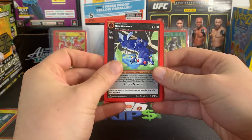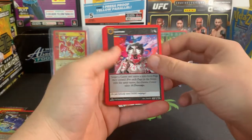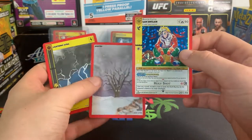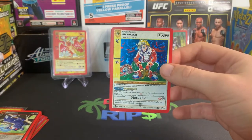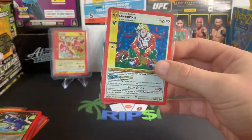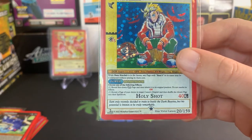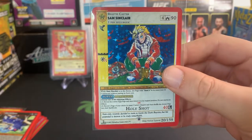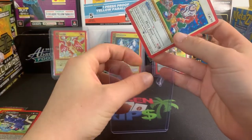A Chibi Mothman. I don't know if the non-hollow Mothmans are worth anything. Silver Cat, Gluttony, Morpheus, Power Up. Sam Sinclair! Okay, I know this is worth something. From my very minimal research of MetaZoo, I have seen that this is one of the hardest cards to come by — this is like the main character of MetaZoo. It says, 'Sam only recently decided to train to battle the Dark Beasties, but his potential is known to be truly remarkable.' We got a Sam Sinclair.